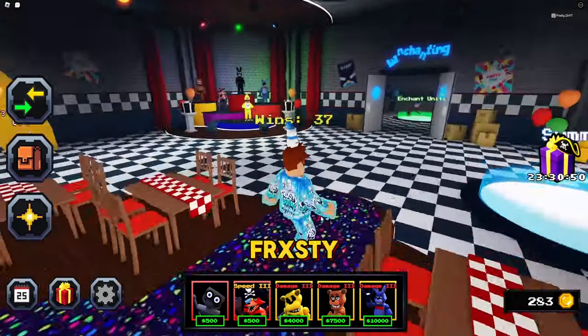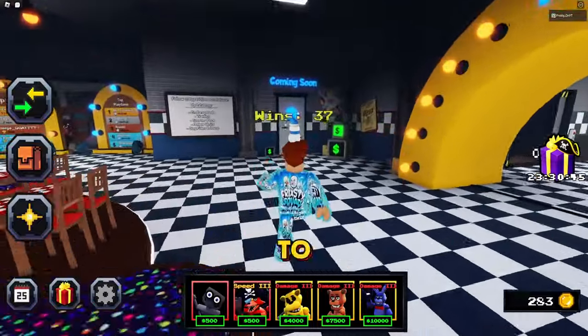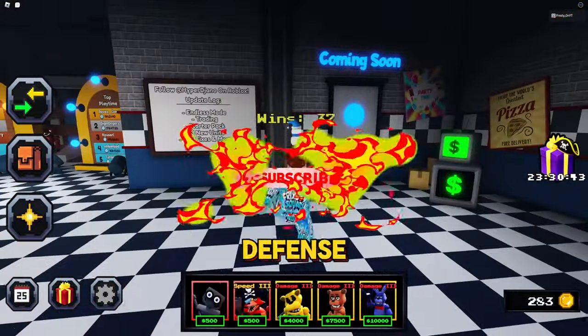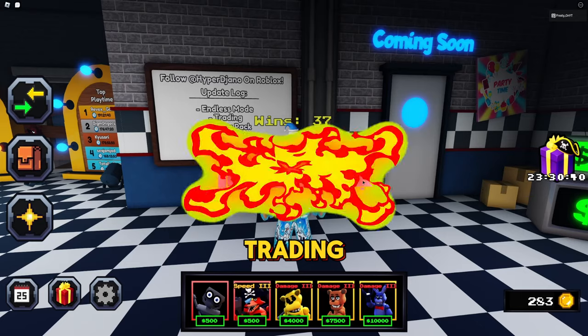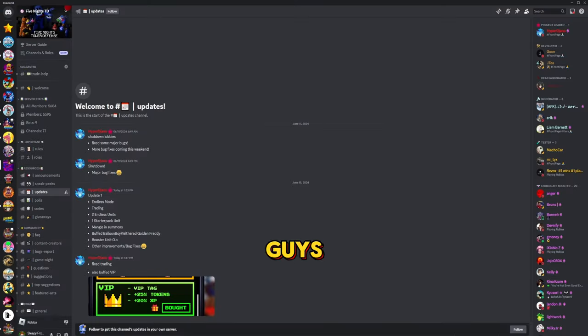What's going on Frost Guard, we're back on Five Nights Tower Defense. There's supposed to be a crazy update, so let's check the update log. There's an endless mode, trading, a starter pack, three new units, bug fixes, and more. Going to the Discord to see everything they added: endless mode, trading, endless units, one starter pack, mangle and summons buff, balloon boy, withered golden freddy booster unit, other improvements, fixed trading, and buffed VIP.